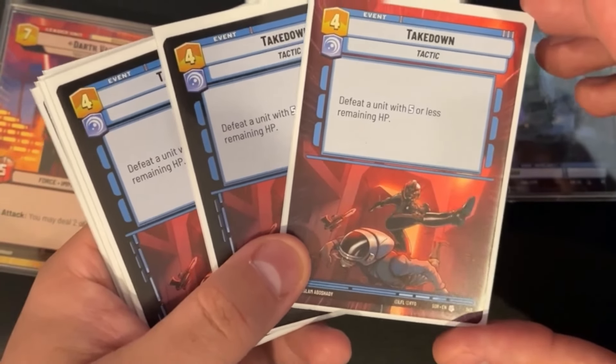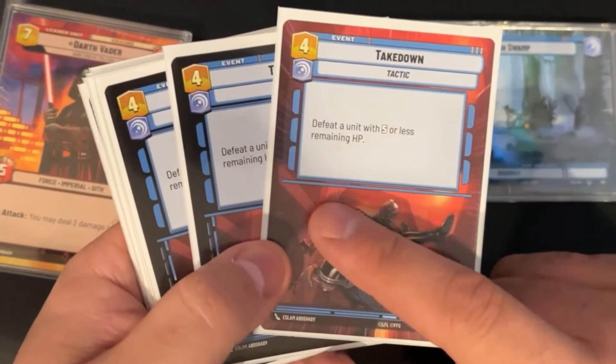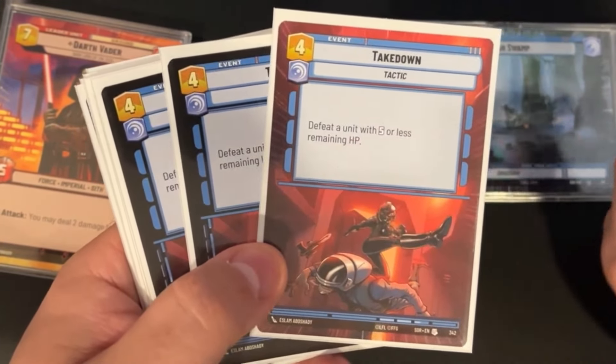Full playset of Takedown. There are a lot of units being played with five or fewer remaining hit points, so this just takes out a lot of things. Importantly, it doesn't care about the target being a leader — so if you've dealt some damage to a leader, you can take it out with Takedown.